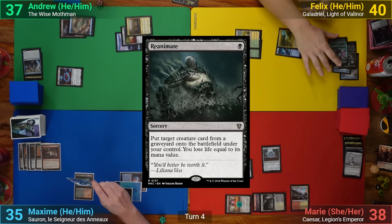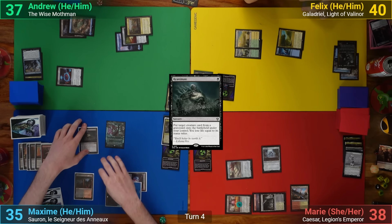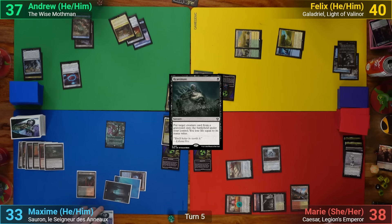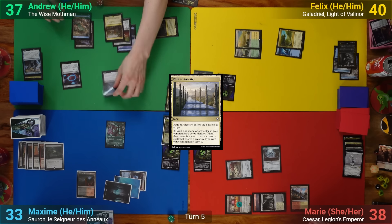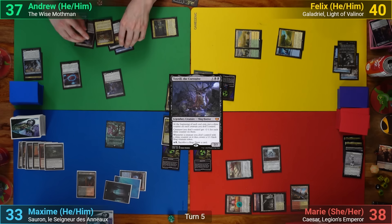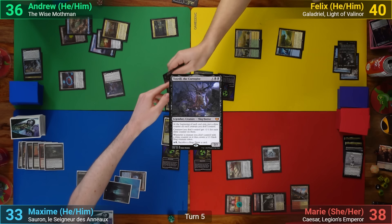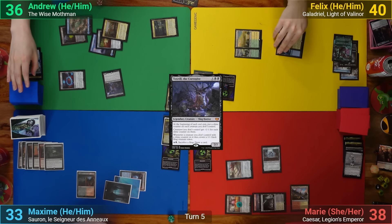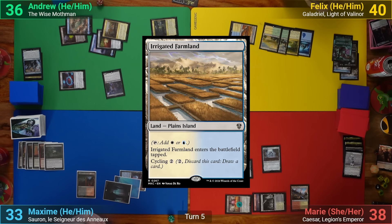Max follows up by casting Reanimate, stealing Felix's Bloom Tender, then passes. I draw, play a Path of Ancestry, cast Tox Roll, and at my end step put a slime counter on all opponent creatures — killing the Bloom Tender. I make a slug from Tox Roll and pass. Felix draws, plays an Irrigated Farmland, and passes to Marie.